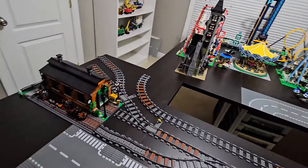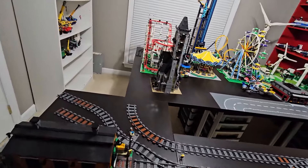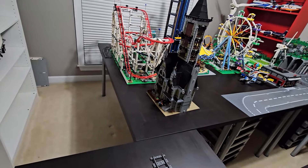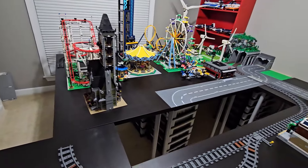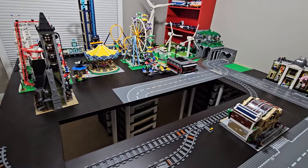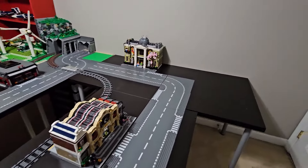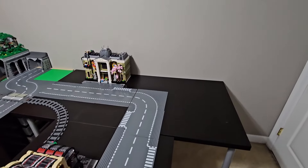Adding the train yard and the amusement park over here should work. This little middle part I might make a water feature and somehow build a bridge, either for the road or the track or both. Then over here I'm thinking about making this the park area where the museum will be and the Botanical Gardens.